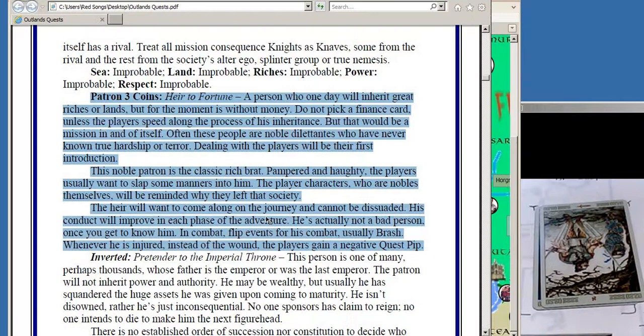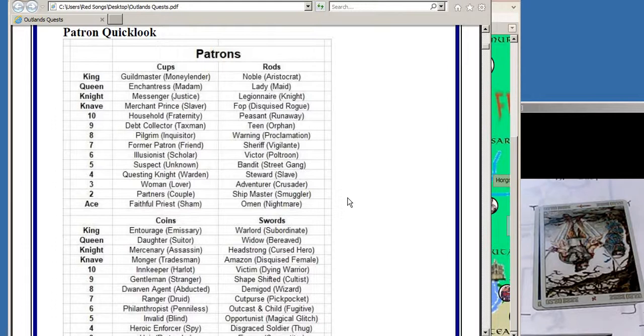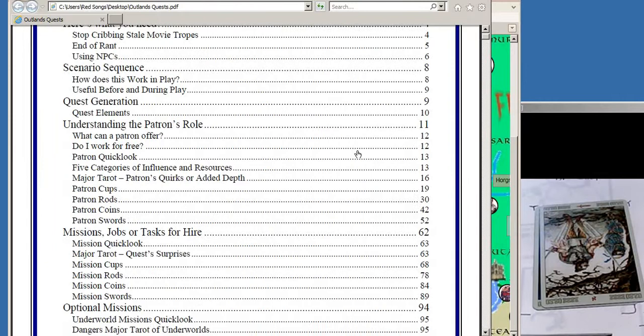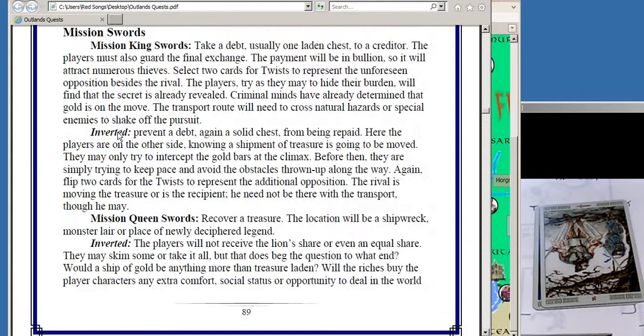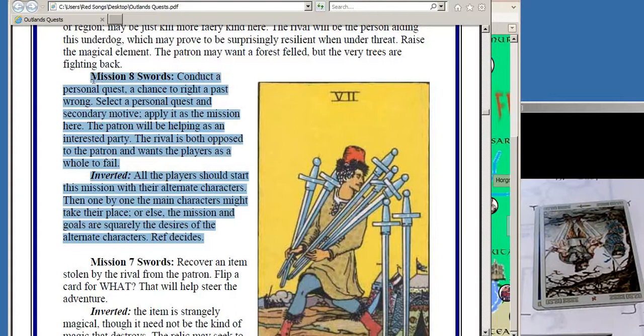All I have to do is flip another card. I get the Eight of Swords, but it's also inverted. I go back to my booklet and scroll up a little bit. A lot of these tables also have quick-look tables, so that if you have those in front of you, you can flip your cards and get an idea. I tend to let the cards be the cards as I'm flipping my own quest. I'm going to use a regular quest here - I won't specifically make it in the Underworld. I go to Missions of Swords and scroll down to find that Eight of Swords.